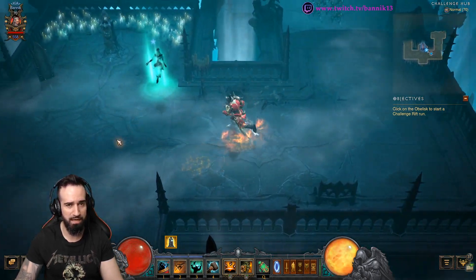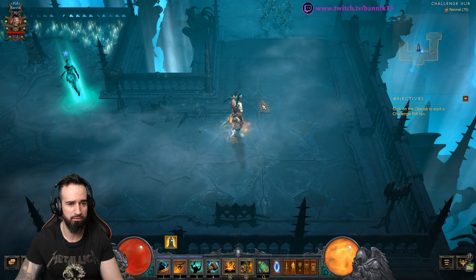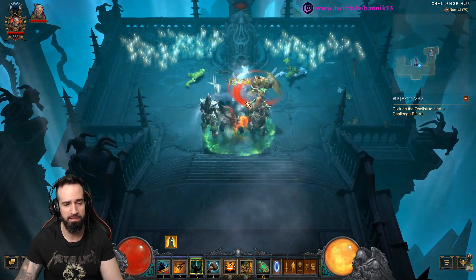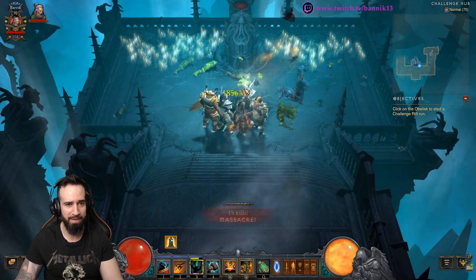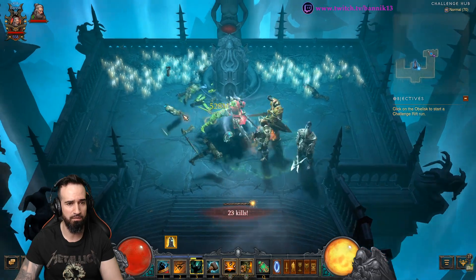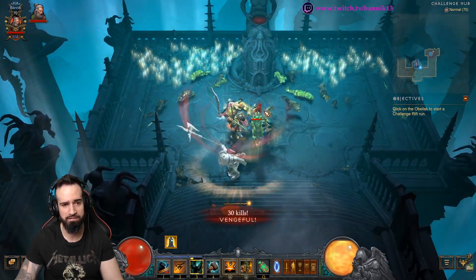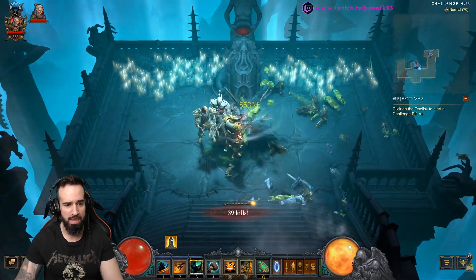Leap towards the enemies you want to kill. If it's an elite pack, I would probably use Call of the Ancients. Otherwise, Cleave or Bash will do the job and kill everything in front of you. I like Cleave — it can hit more enemies in the area. I also like to use Rend. As I'm Cleaving, I'll Rend, especially if it's an elite pack, then keep on Cleaving.